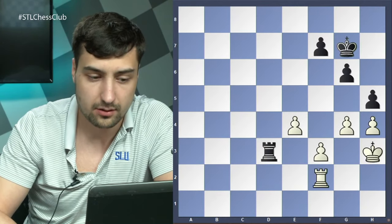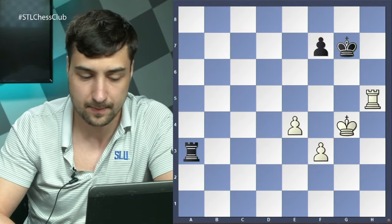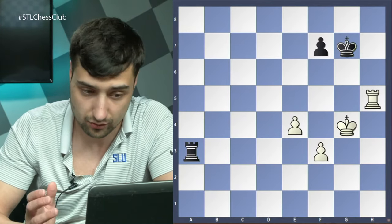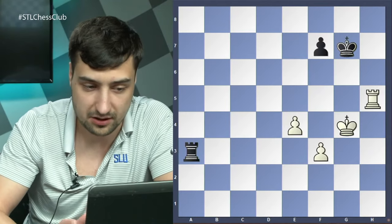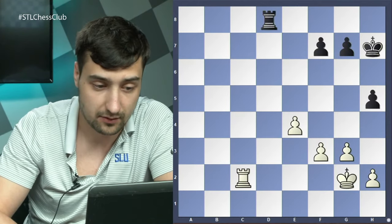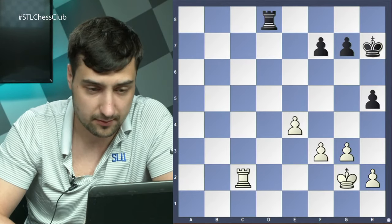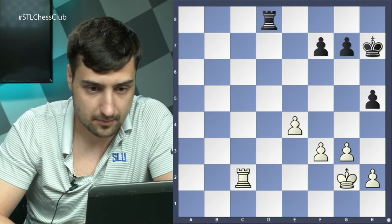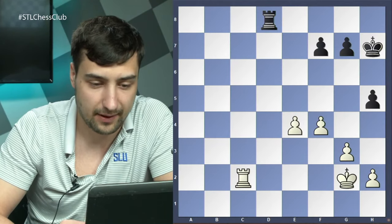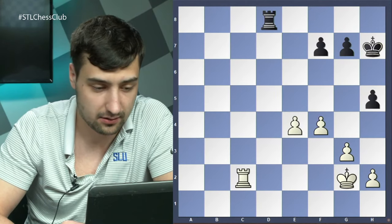I managed to lose that game, so there are some difficulties. However, this particular game is Piket versus Kasparov from the year 2000. The game happened with f4 — I don't think that's actually the best attempt for white to win — but in this game Piket managed to beat Garry, and it was impressive how he did it. Also impressive is what kind of ideas exist in a seemingly drawish endgame like this.